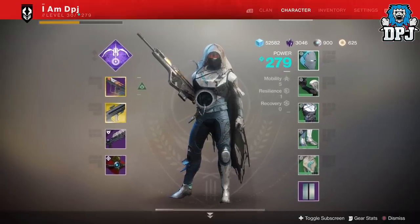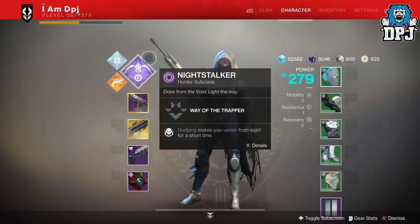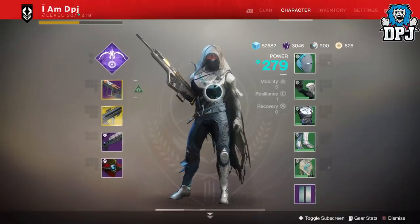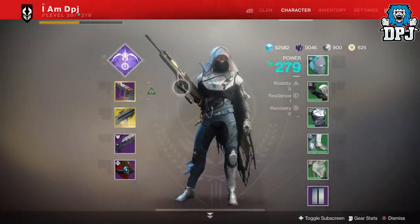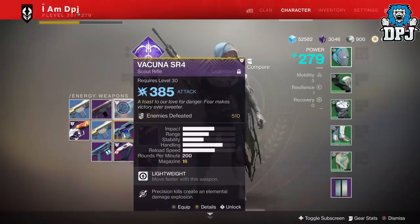What I also found when running a full void subclass and weapons is that my friend who was running a full arc subclass was spawning arc orbs for me. It is a bit confusing, but I'm sure there's a system behind it. All I know is: your kinetic weapon drops orbs matching your subclass, and your energy and power weapons drop orbs matching your subclass as well as the burn types those weapons have.